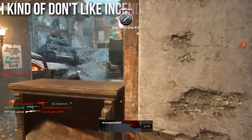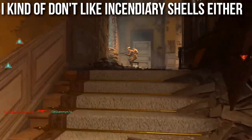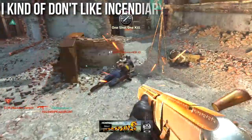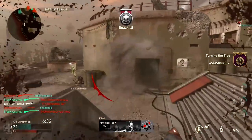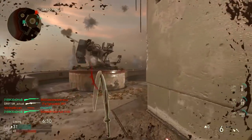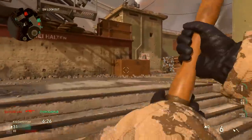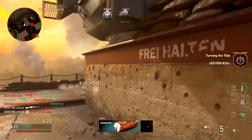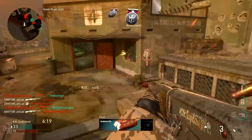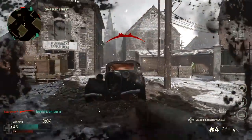I kind of don't like the incendiary shells either. They do add a little bit of extra total damage, but they decrease the range, and the total damage they add rarely decreases the amount of shots needed to kill. Running incendiary shells, I'm not really getting any more one-shot kills or two-shot kills, and maybe at very long ranges it'll turn a four-shot kill into a three-shot kill — but is that really worth it? My answer is no.